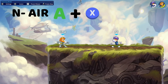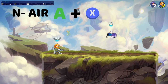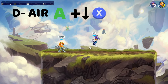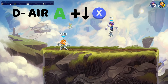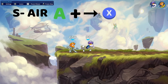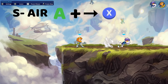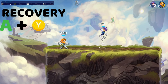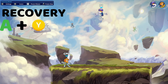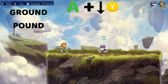Next one is Nair — neutral air — so X in the air. That's what it looks like when you hit somebody. Next one is Dare — down X in the air. You can do that right or left. Next one is Sare — side air — side X. And then you have Recovery, which is jumping in the air. And then Heavy Attack, which is Y or B — both do the same things. And Ground Pound: jump in the air, then down heavy attack — down Y.